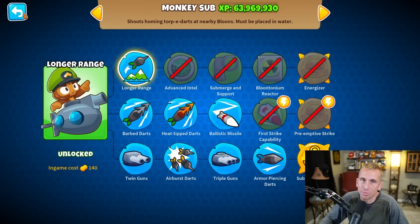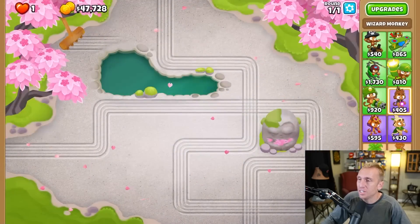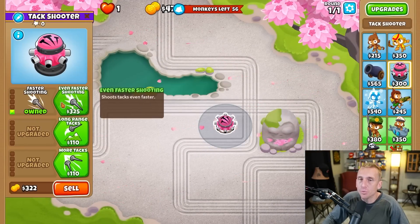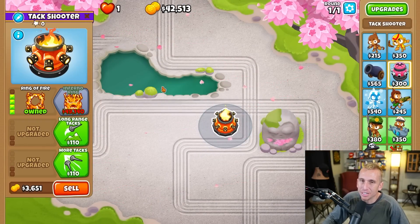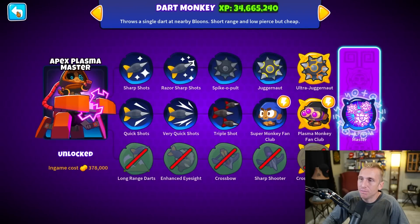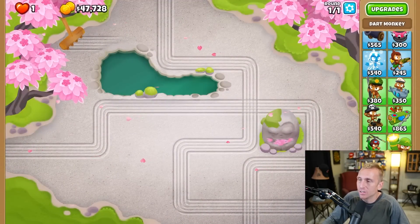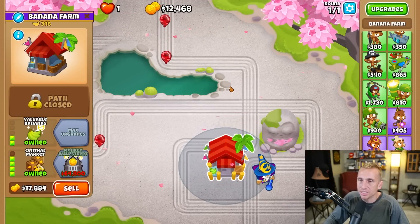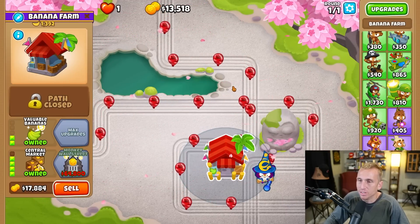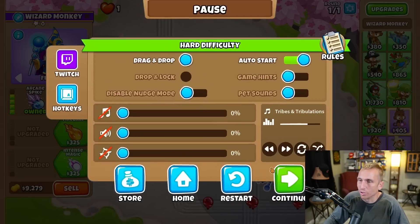I'm starting to really think it was my archmage idea but it's gonna be wicked to pull off. We have inferno ring but probably not enough money - yeah I figured, so that's not gonna work either. That would have worked for the camo but one at a time. Plaza monkey, fan club, ultra juggernaut - none of those are gonna work. What if it's something like this where you sell it, get the money first, get a full round of money - but he just keeps going. Okay, finally he's out of money and then we're way too short.